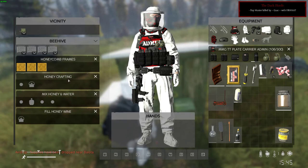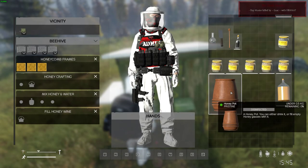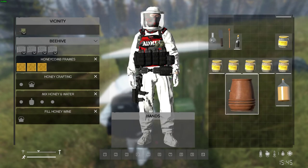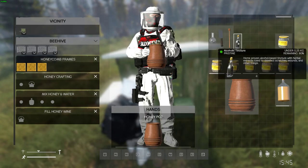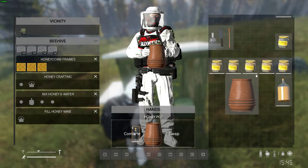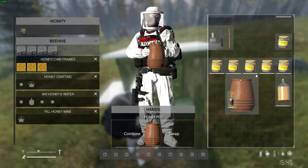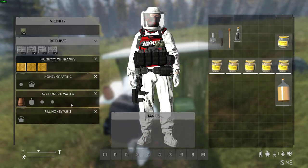All right, so now that you've got that in there — the honey pot. You can see it's already disinfected, but you have to disinfect it with alcohol tincture. Simply put it over it and combine, and it will disinfect it.